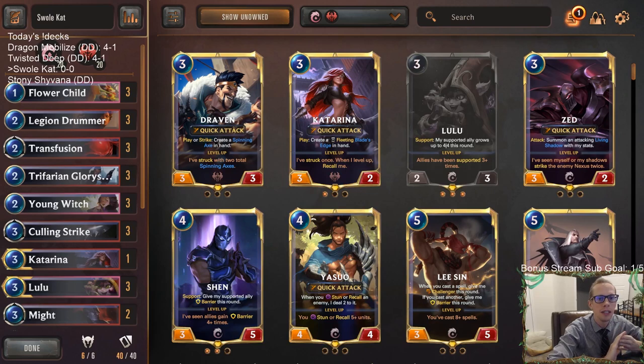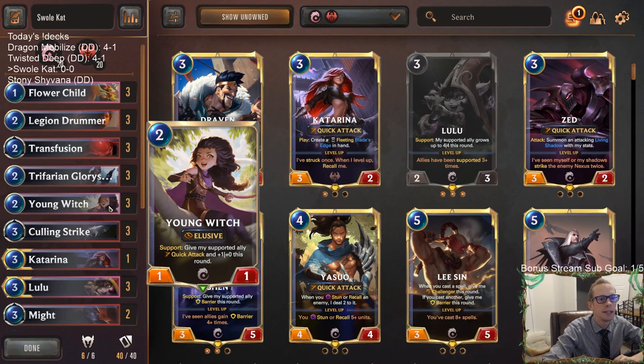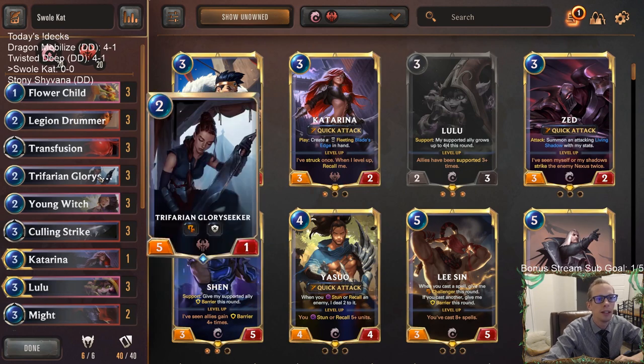Make it Rain just today now costs three mana instead of two, so that probably means people won't be playing as much Make it Rain today. In the coming days they'll probably go back to it, but probably not today. That's what I'm hoping because Make it Rain is a really good card against our two-drops.